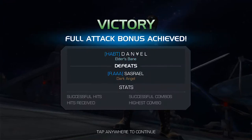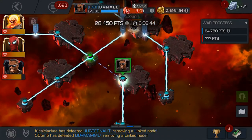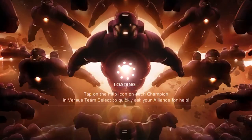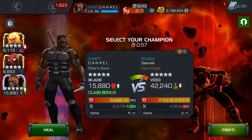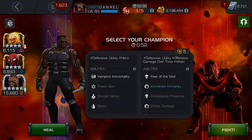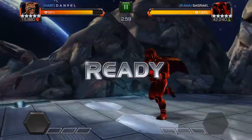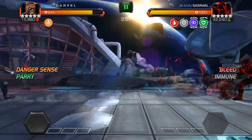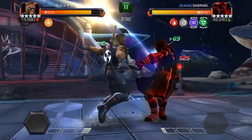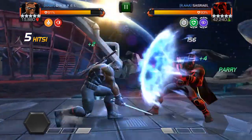Mephisto is down and we are heading to the boss, who is a Void this time — rank four, five-star duped Void. I'm going in with Blade and we have Danger Sense, so it shouldn't be a big problem. I have to be careful of the debuffs on me — that's the only thing I should care for. Other than that it's a doable fight: some special one evades, some intercepts, and Void is going to fall.